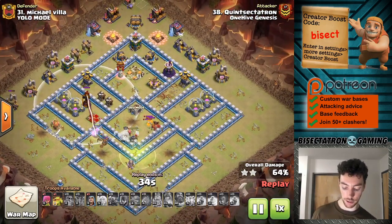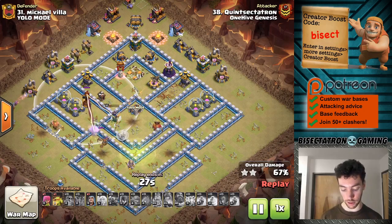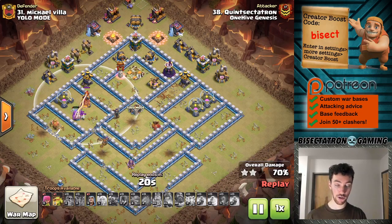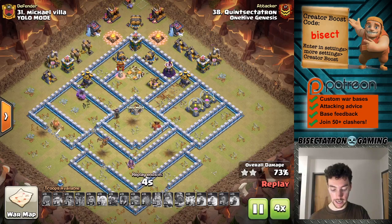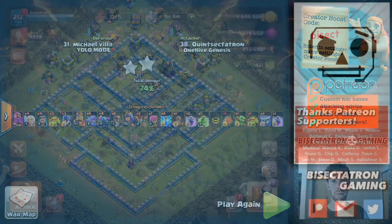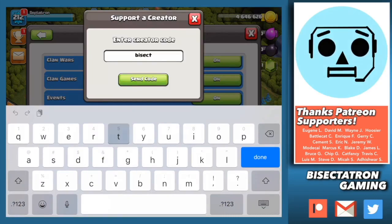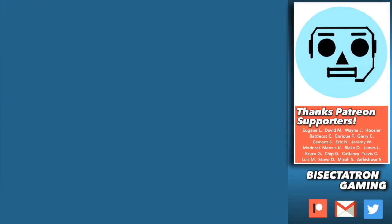Did my best, and I hope you guys enjoyed the attack — learned a thing or two. Let me know if you want to see more live attacks. Going to try to do some wars on my Town Hall 12, if not my other accounts. Thanks for all the support, guys. As always, be sure to enter that creator code BISECT in your settings — it helps me out, really appreciate it. Wasn't able to add to my successful three stars, but hopefully next time. I'll see you guys then. Thanks for watching. If you enjoy my content, consider supporting the channel by entering my creator boost code BISECT in the settings tab of your game — keep in mind it occasionally resets and must be re-entered. Click or tap for another video and be sure to subscribe. See you all next time. Bisectatron out.